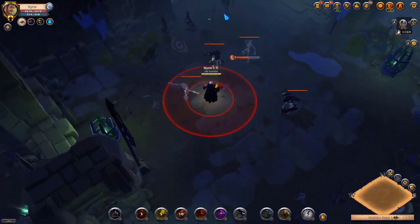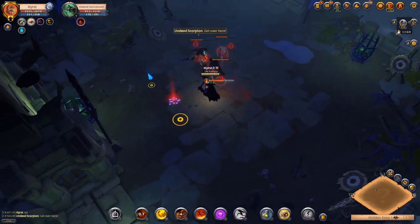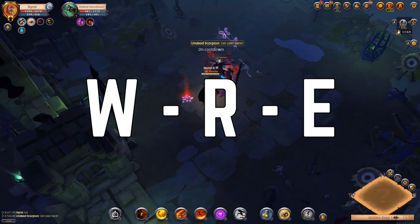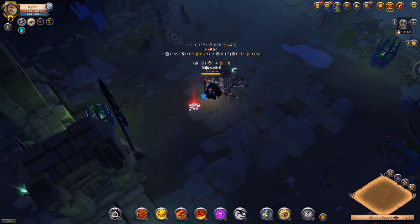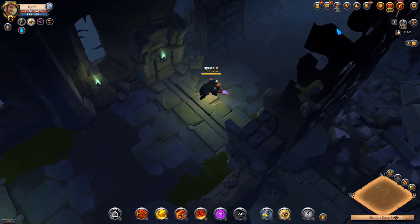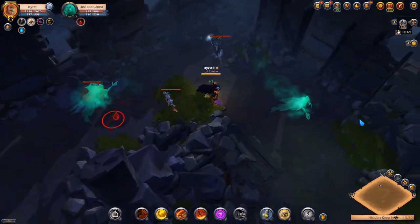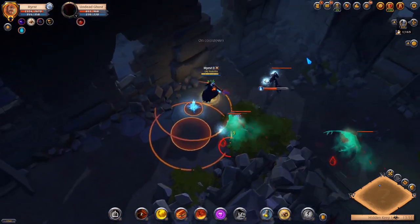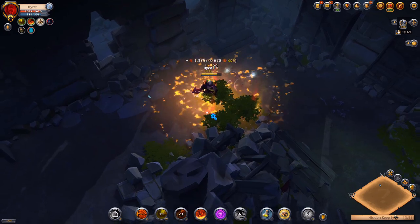For clearing dungeons with the greataxe build, lure mobs into one place, then use your W, then specter jacket, then E — mobs will melt in seconds. If your combo is on cooldown and mobs are at half HP, just kill them with Q and save the combo for the next group. You can also use hunter shoes or assassin shoes refreshing sprint ability for extra cooldown reduction.